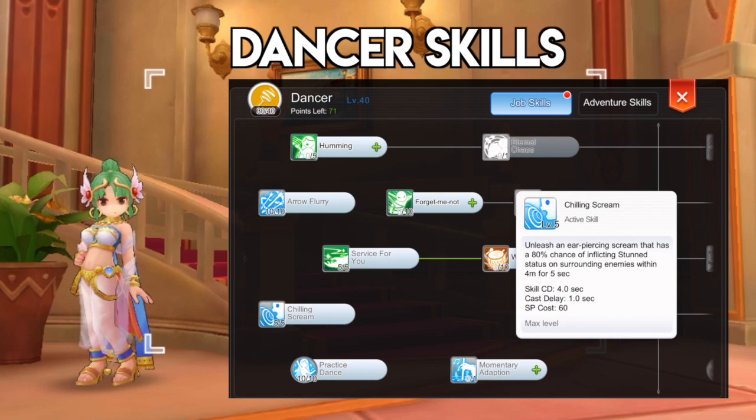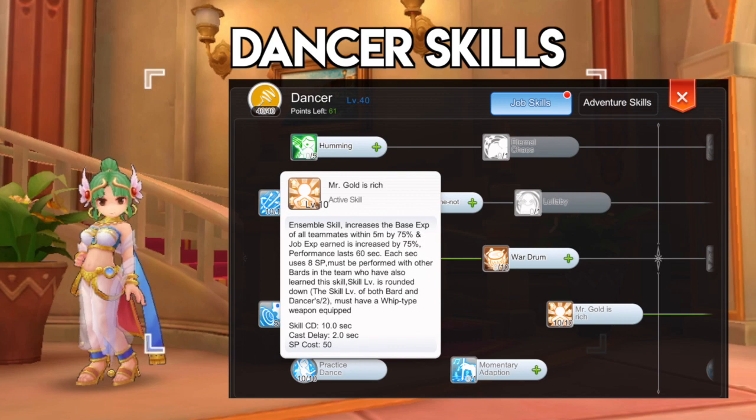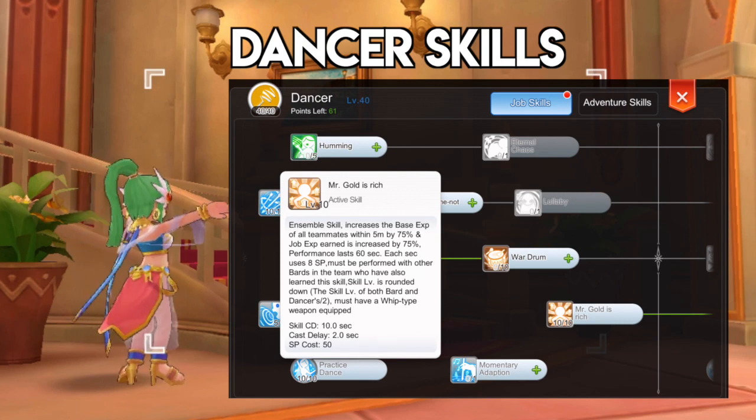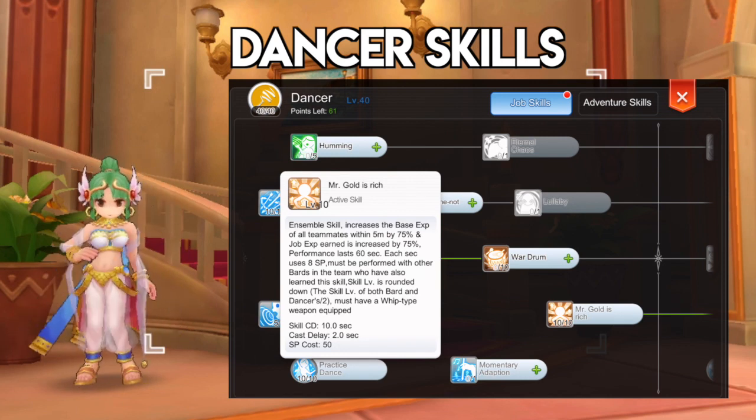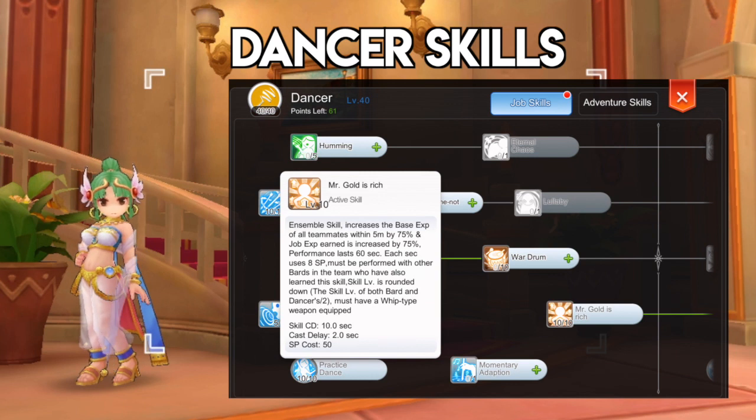Next, get level 5 Chilling Scream to stun enemies for AoE crowd control. Lastly, max out Mr. Gold Is Rich to level 10. This is the only ensemble skill that is useful when farming since it grants higher EXP to teammates within an area. However, this skill is still buggy as it doesn't activate automatically when you put it in auto.